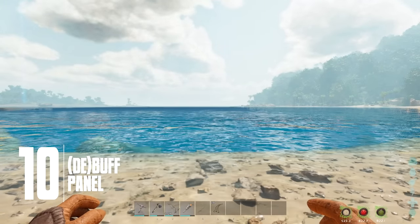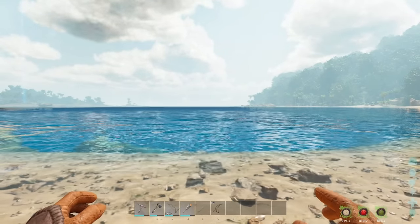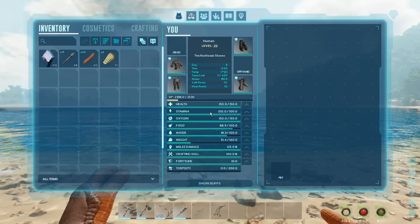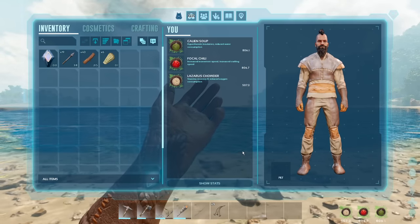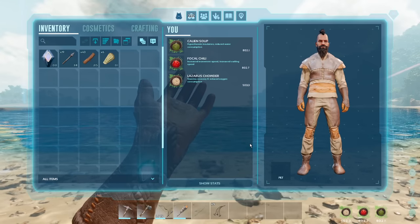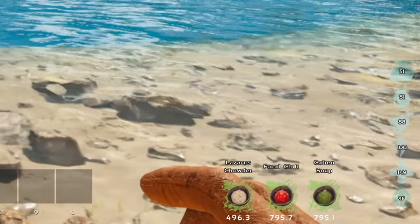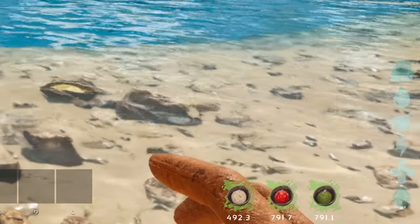And lastly for today, we have the new buff and debuff panel. Whether you've been chugging soups, drinking milk, or simply got a new status effect you haven't yet encountered and want to know what it does — now at the bottom of your inventory there is a 'show buffs' button, which brings up a handy panel listing every buff you've got, their timer, and their effect. Those from Survival Evolved may wonder what the point is, since you could see this by holding H, but that's no longer there — now it just says the name, not the effect. So this is an important thing to note.